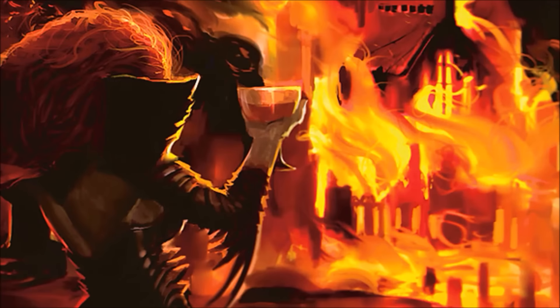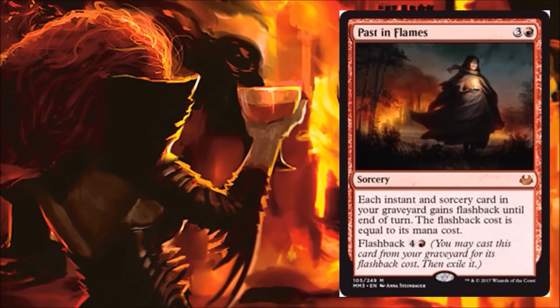We have another Mythic, and this one is Past in Flames, which has some new art on it as well. Financially, again, that's another soft Mythic — three to four dollars. It does see Modern play and actually a fair amount of Legacy play in Ad Nauseam decks. In Modern, you'll find it in Gifts Storm style decks. I do like the new art — there's something about it, like her smile after it looks like she burned down the castle. It's pretty cool. I'm a fan of both pieces, but I like the new one quite a bit.